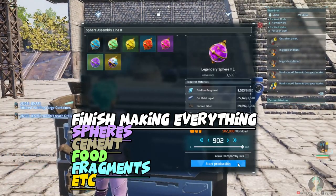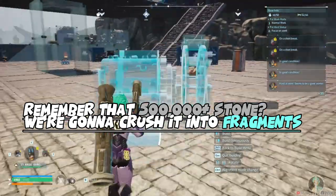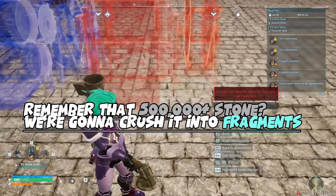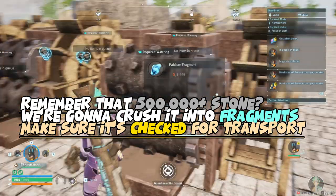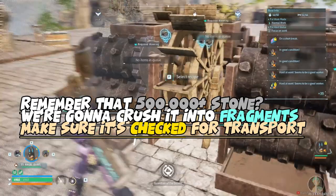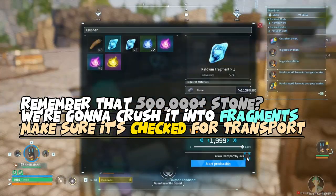Just finish making everything that you need to make — spheres, cement, food, whatever — and just get it out. You don't want to lug 300 stacks of things; it gets really annoying really fast. That's why I'm making all my 500k stone into fragments so I can use it all into making spheres and things of that nature.